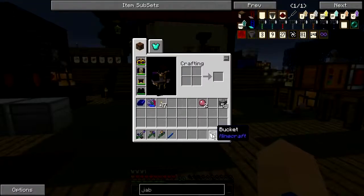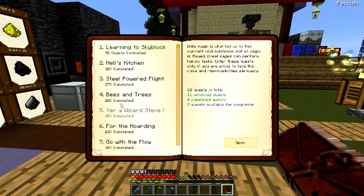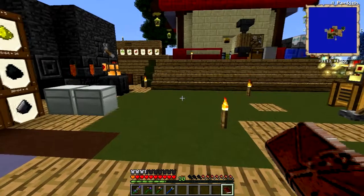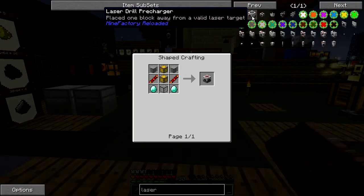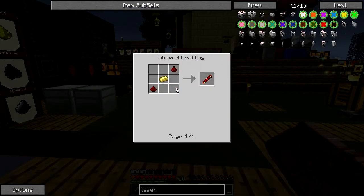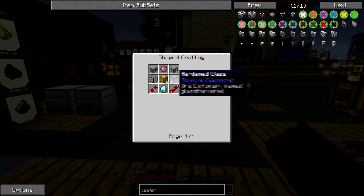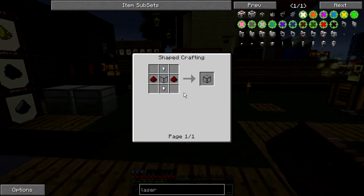I'm just going to make whatever it is I was going to make — for the hoarding, automated mining. Laser drill and pre-charger. I need a lot of power. Reception — those are conductance ones, which are loot from the glowstone illuminator, which is redstone with silver. So I need three of those.